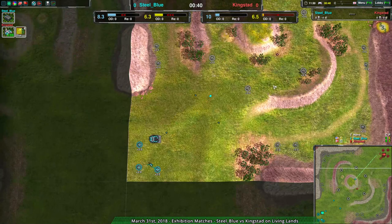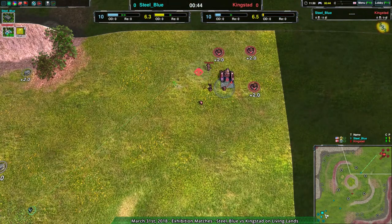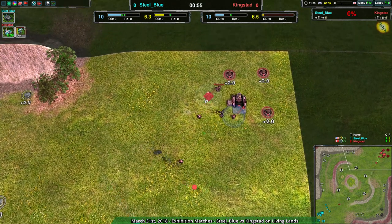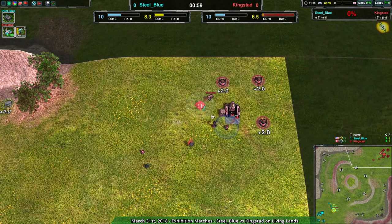Steel Blue starting out very aggressive with a lot of glaives. Not really going for a five-glaive assault though — only one on scouting and the rest a bit more defensive, which is an interesting approach. Steel Blue also trying to get that classic wall off that you do in Living Lands. Kingstead, on the other hand, not going for that at all, just building up power plants wherever is more convenient — possibly for overdrive.